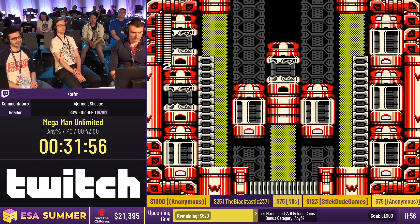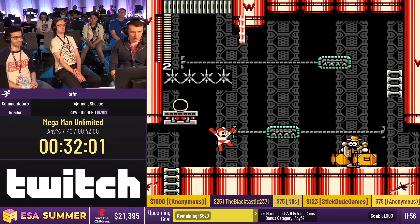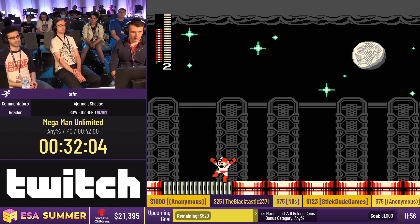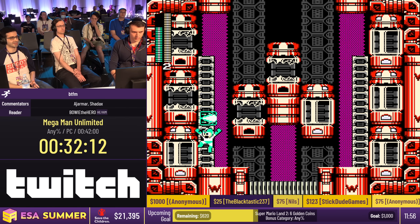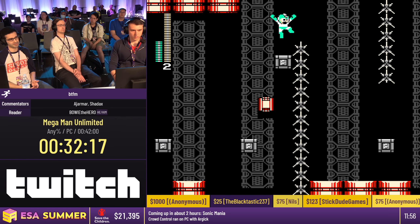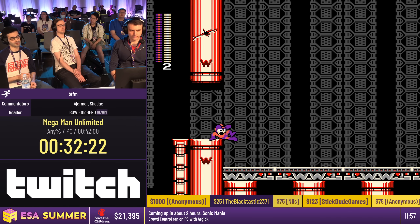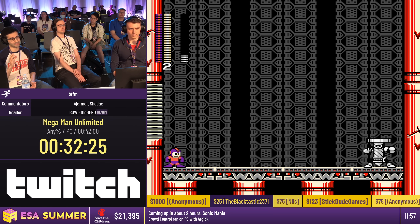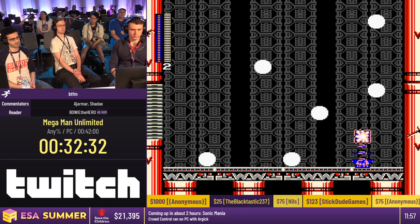What happened here was that Mega Man was entering a boss door on the ground — and it works the same with a door on the ceiling. Whenever you enter a door on the ground or ceiling, you can still control Mega Man for a brief moment. What BT does is shoot a yo-yo, and it reaches the boss before his health bar fills up — so he's basically able to one-hit the boss. Very nice.